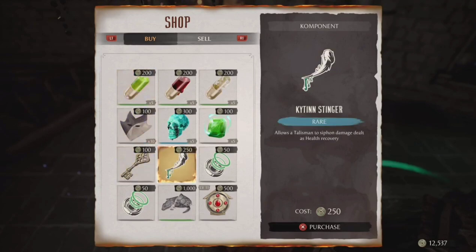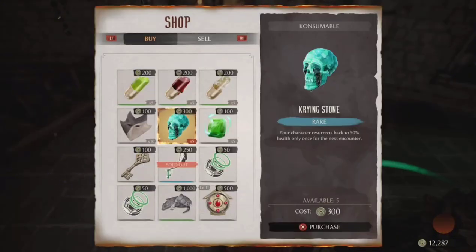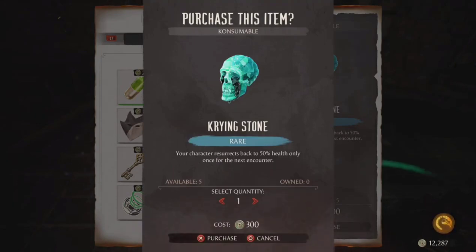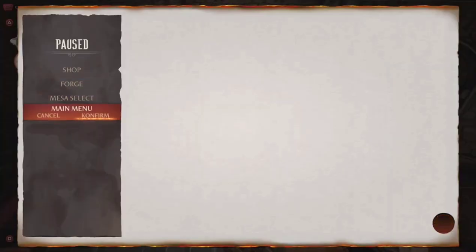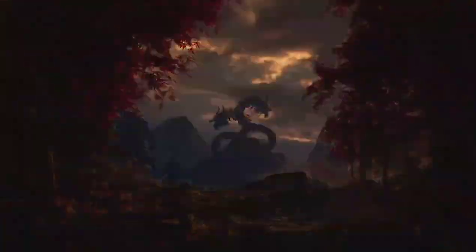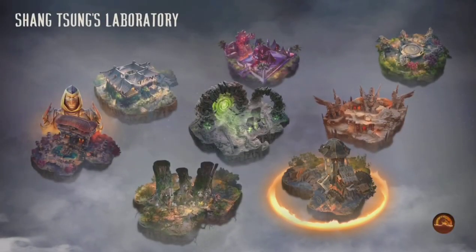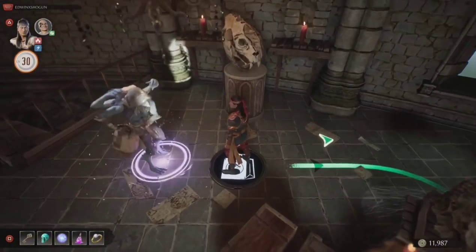Allow the talisman to siphon damage dealt as health recovery — I want that. Maybe I want my character to resurrect in my next encounter. Let's do that. I don't want to wait, so let's go to the main menu and go back to invasions, because that is how you restock the shops. That's how I got 28 extra projectiles — I just kept resetting the shops, resetting them. And honestly I just forged it into the ultimate talisman.